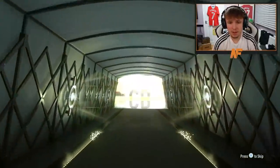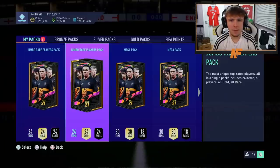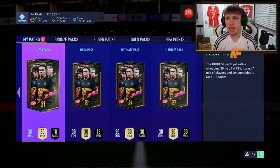Italian centre-back — is that Bonucci? 85 at least. All right, here we go, my save packs. Let's go for the two mega packs first, then the 200Ks, and then the two ultimates. Let's see what we can get.